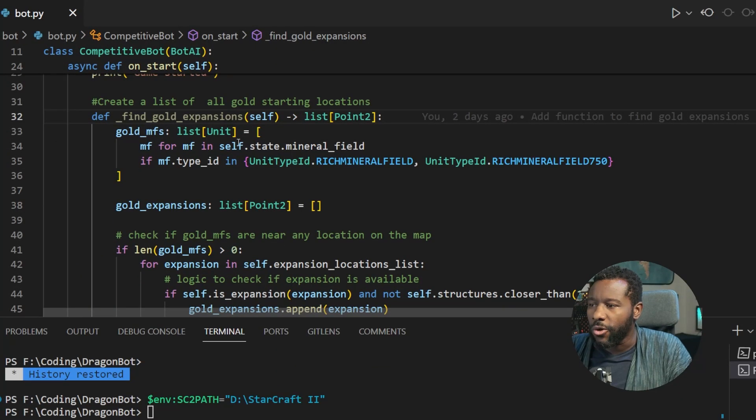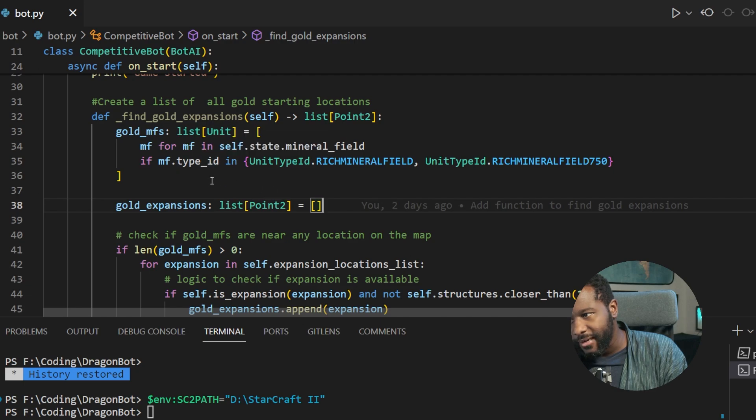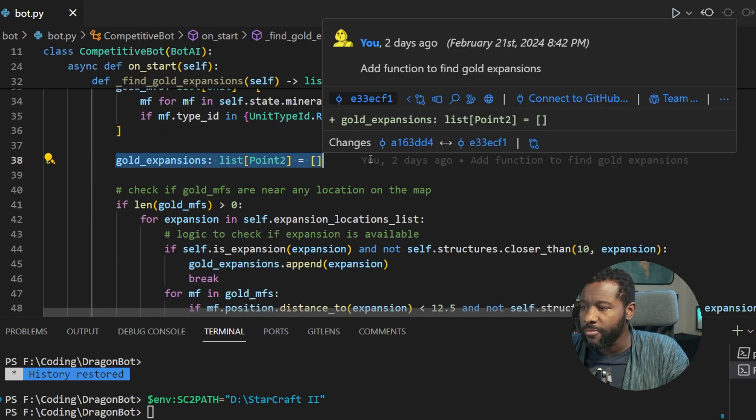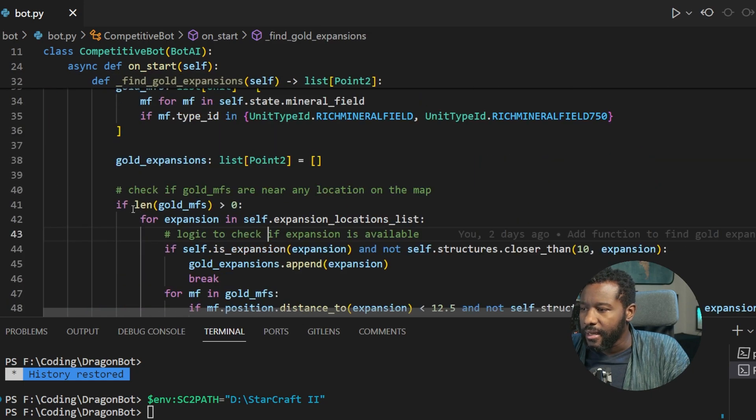If we want to mimic our human player, we're going to want to follow that same path and take those gold bases without taking the regular base — maybe not in the exact same order, but we want to get the gold bases. I set an expansion index of negative one, and then each time it expanded, incremented that index by one. I used that same expansion list to control the if statement. I got a list to store all the gold bases on the map, then sorted that list by proximity to the starting location, and then I just expanded to the three gold bases.